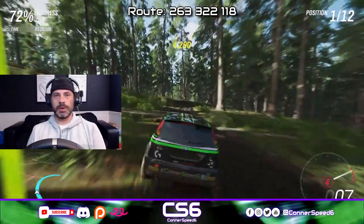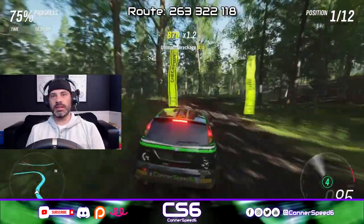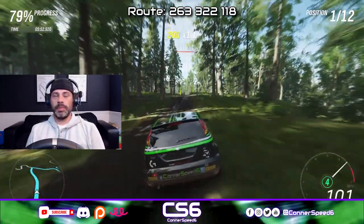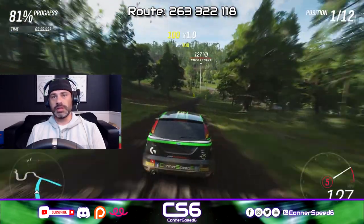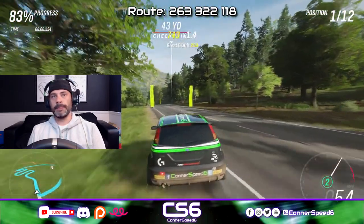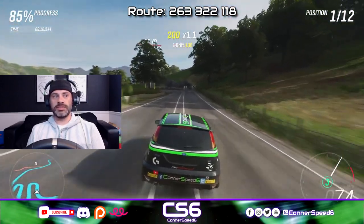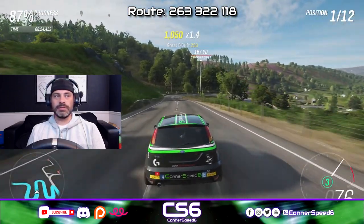This is a decently long custom route — should take about seven minutes, maybe slightly longer. That didn't go well but I didn't hit a tree, so I guess it has gone well. The car is a bit loose. It's especially difficult here on the mud, which everyone knows is the most difficult surface to drive on in Horizon 4. Back on the tarmac now, coming towards the end of the race. What race is complete without these fun little S-curves — we'll call these chicanes.